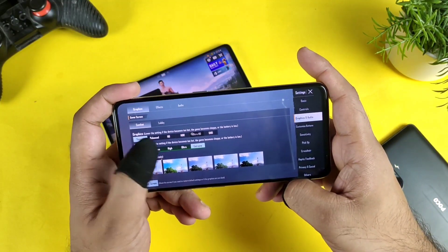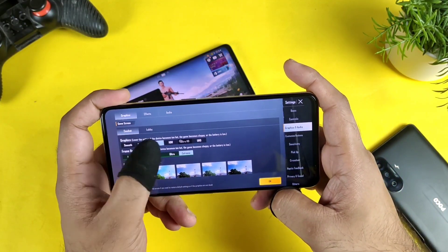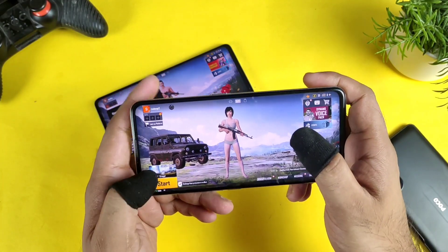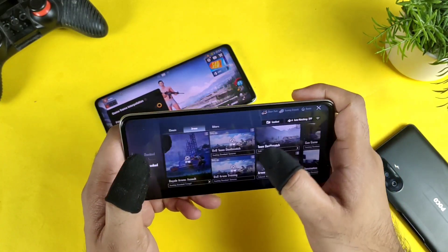In the Realme GT 2, you can see Smooth and Extreme settings, Balanced Extreme, HDR and Xtreme, and Ultra HD — you can use that to play. Overall, these are the default settings you can get in the Realme GT 2 device.